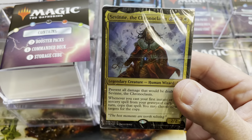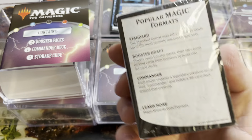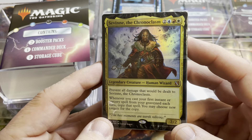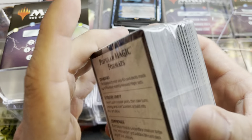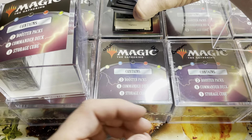And here is our Commander Deck. This is a Commander 19 deck. I believe this is the one that comes with Dockside Extortionist — I could be wrong. I'm going to leave these sealed just for shipping's sake. We can kind of tell what's in here: Commander 19, Savine. So Jamil, that will be yours — just throw your cards in here as well.